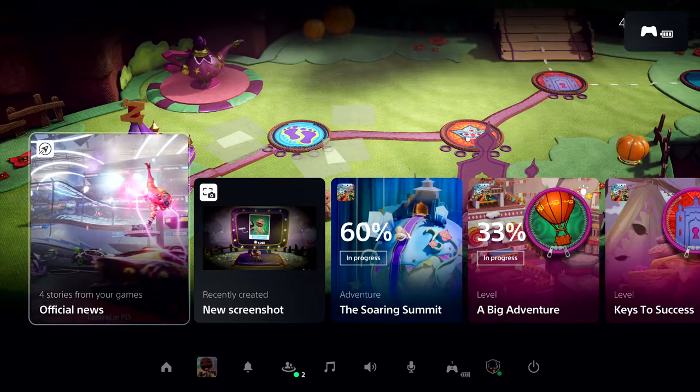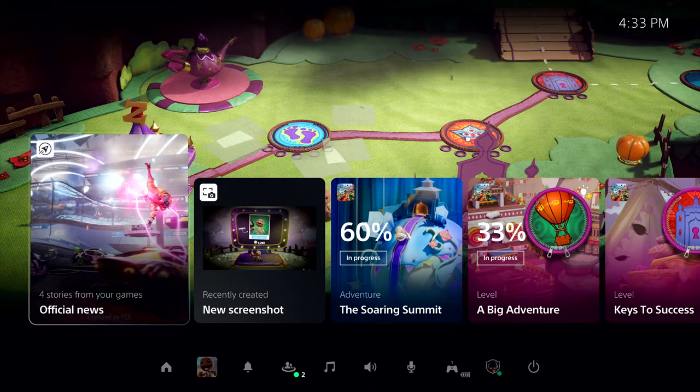I've resumed right where I left off in Sackboy: A Big Adventure, and here we're looking at PlayStation 5's Control Center. From here, it's one click and we're right back into the game, but let's take a moment and look around.